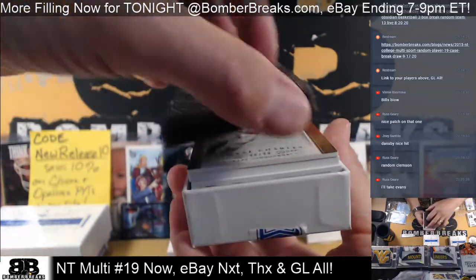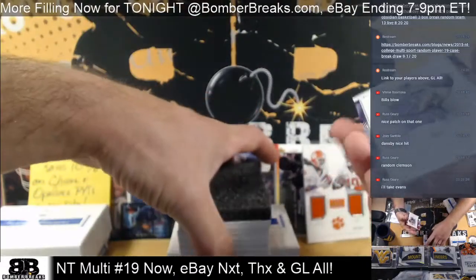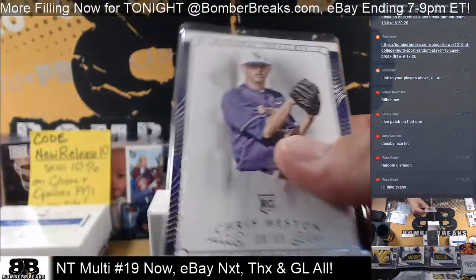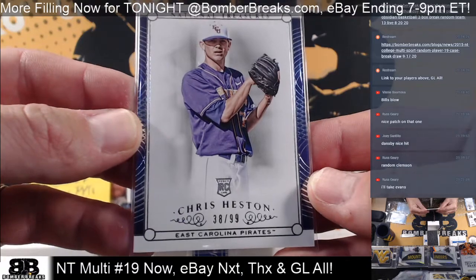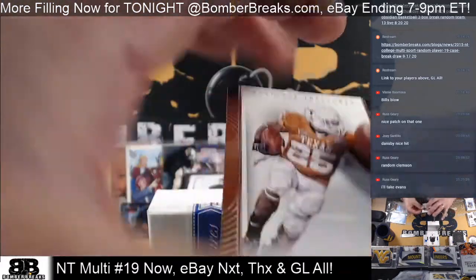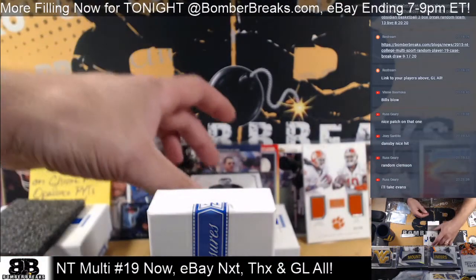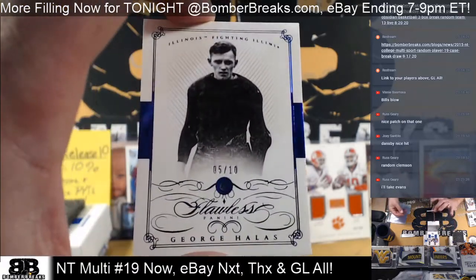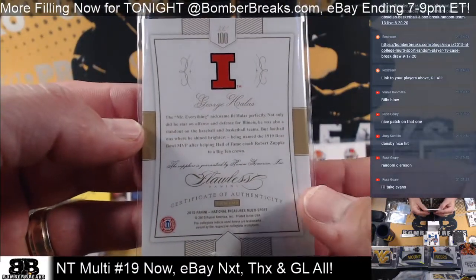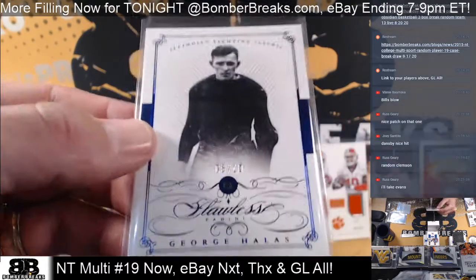Sammy and Taj get randomized. We got an East Carolina guy on the back — we played East Carolina a ton when I was at West Virginia, rooting for the Mountaineers. 38 of 99, Chris Heston. Jamal Charles — this guy was fast — 96 of 99. Blue Sapphire — that's pretty darn cool. George Hallis on the card — the winner is the owner of George Hallis, 5 of 10 serial number.